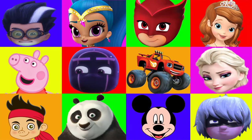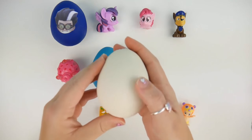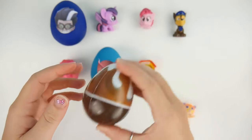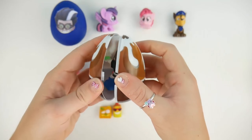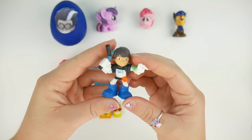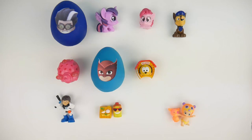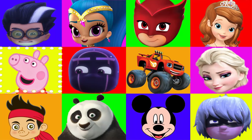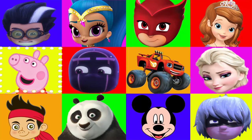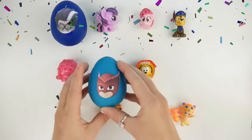And... stop! Whew, it's Mickey! Thank goodness, I'm so glad! Alright, Mickey was on a white play-doh egg and we'll see what's inside. It's a minifigure of Miles from Tomorrowland — he looks like he's ready for action! Okay, here we go again — only two characters left: Owlette or Romeo! I'm so nervous! And... stop! It's Owlette! We win the game! I'm so excited!